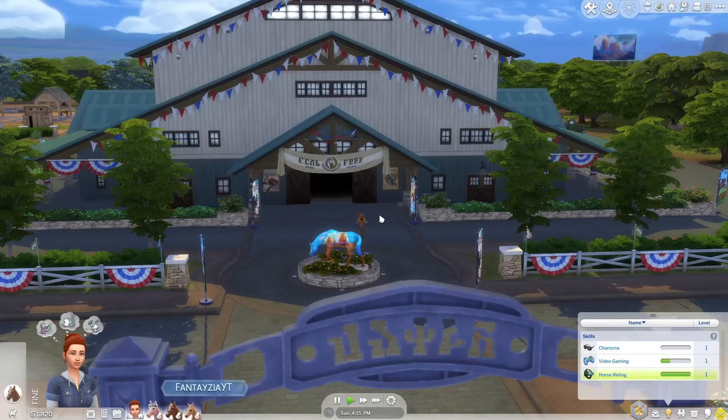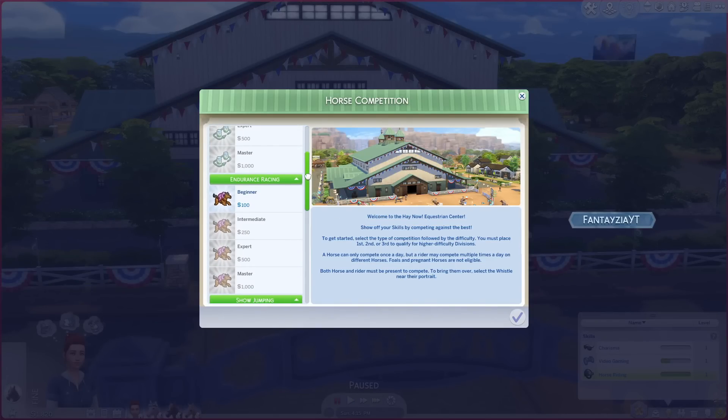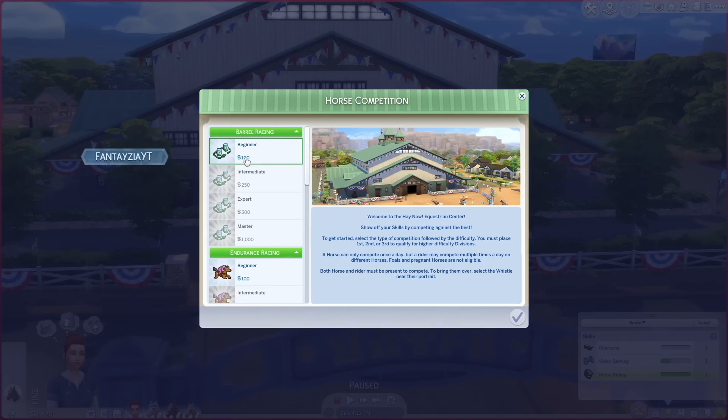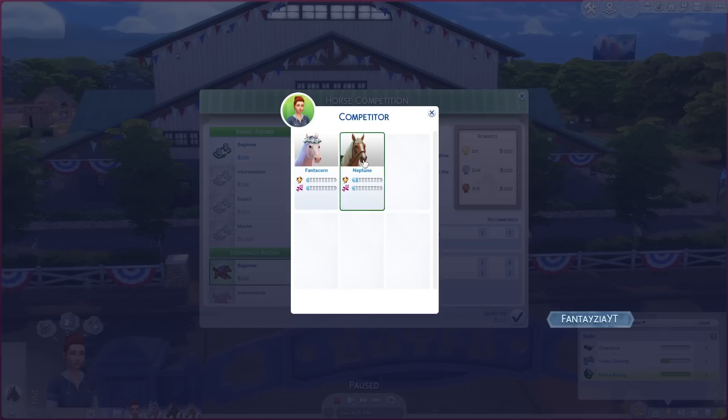We're going to go ahead and enter a competition. You can see that there is a beginner option for all of these, which is nice. We have barrel racing, endurance racing, show jumping, Western pleasure, and the ultimate horse championship. The beginner is only $100. I think we're going to do endurance since our horse just got to another skill point for endurance — level two. So let's actually try that and then let's change it to Neptune.